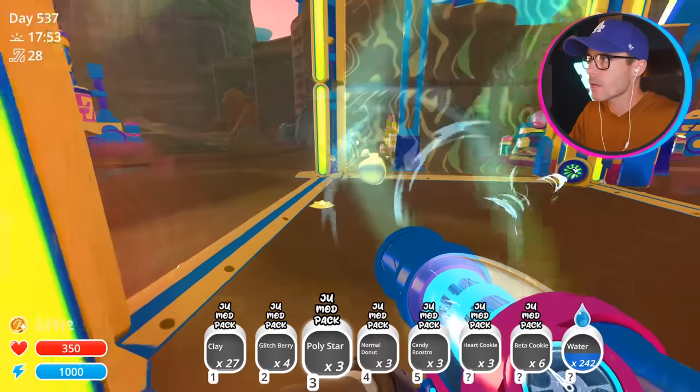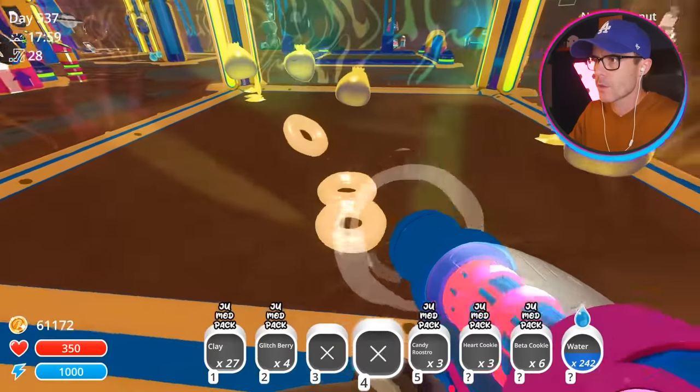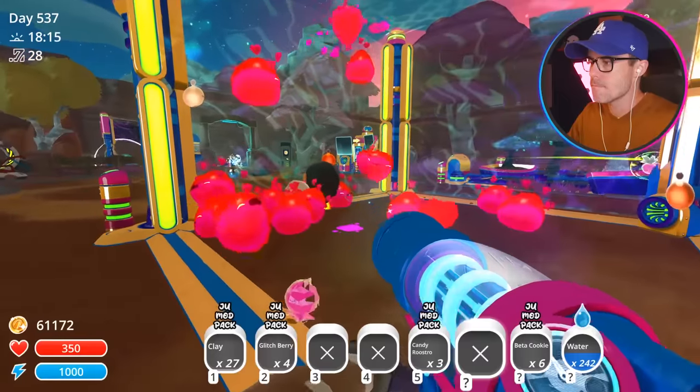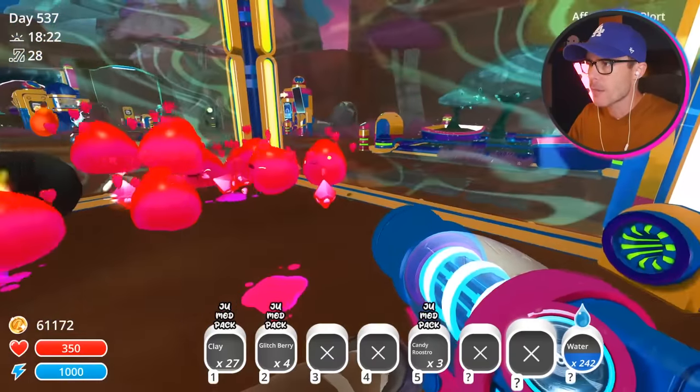These guys are going to want the stars and they're going to want the normal donuts. So there you go, eat those. Have some cookies. Oh, there's some beta cookies as well - look at them, those cookies are pretty awesome. They're going to punch out a couple of heart plots.